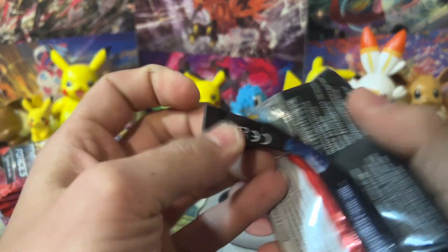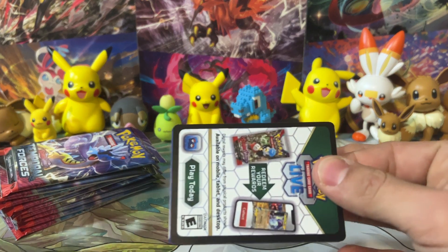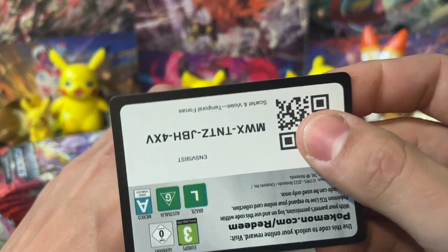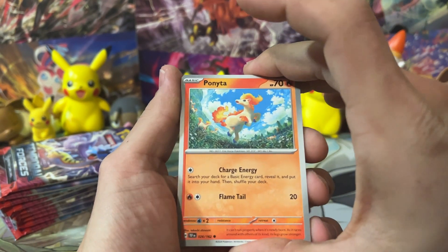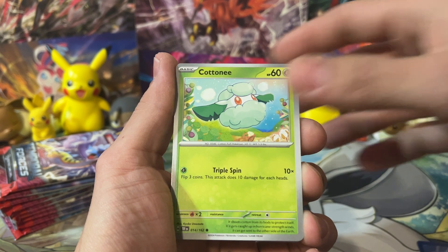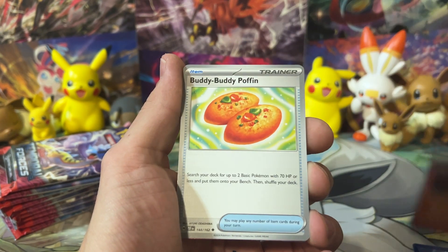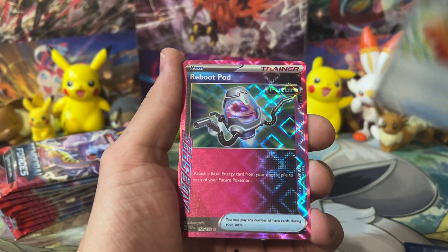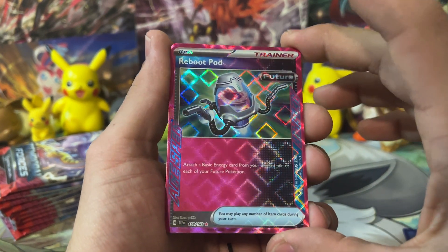It's actually a really fun set. There's a ton of really cool illustration rares, really cool EXs, full arts, and some nifty Trainer cards and the ACE SPEC. Hopefully we can pull an ACE SPEC today - that would be really cool. We've got ourselves Ponyta to start. Buddy popping! We get ourselves an ACE SPEC Reboot Pod - not too bad.